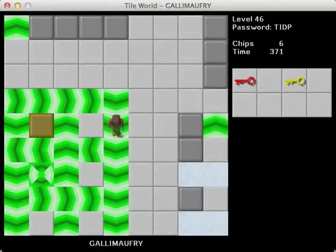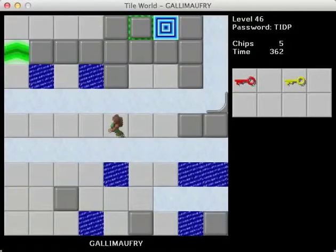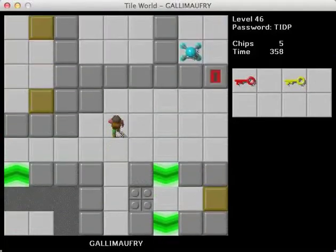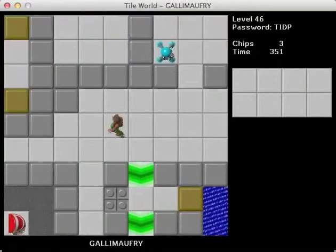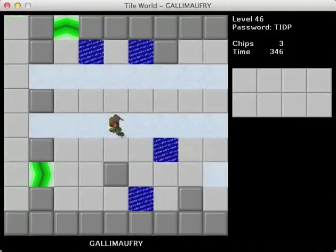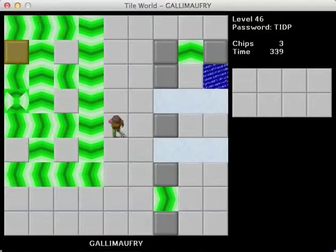Actually, that helps because I can just push it straight to the right. So that should take care of all the chips in this room. Let me go ahead and go up here because I'd like to get the chips from these walkers — if it involves walkers, I want to do it sooner rather than later. Thankfully that's not too bad. We got three left and they're all in the upper area. Was it this slide that led up there? Yes, good. So this slide leads up there. Good stuff.